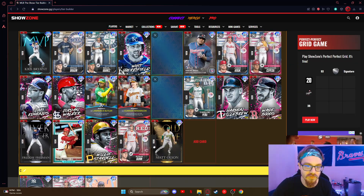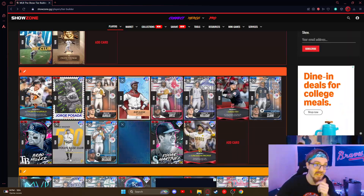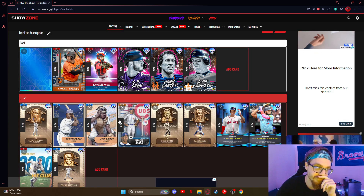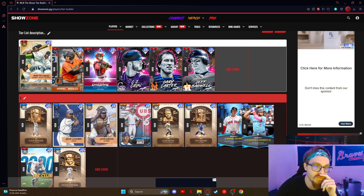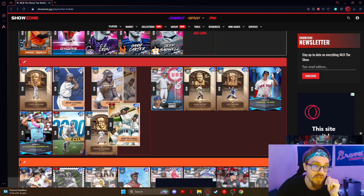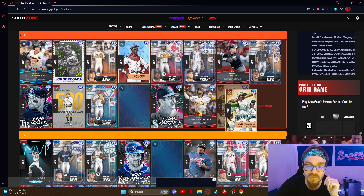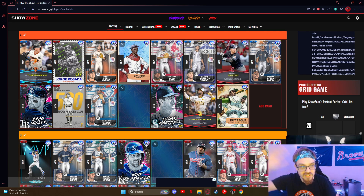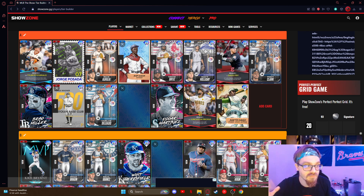Solid B2 — a lot of B2 guys. Next up Martin Dihigo — I feel like he's a better pitcher, but as a hitter he's really good. For just that reason I'll put him A. He's solid all around — good at everything, just doesn't excel at one thing. That's what Martin Dihigo is — just good, but never excels.